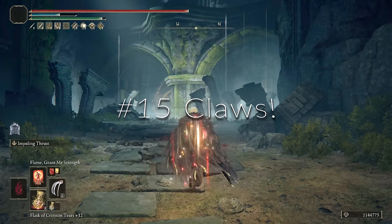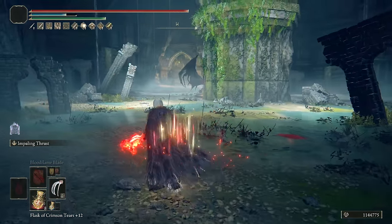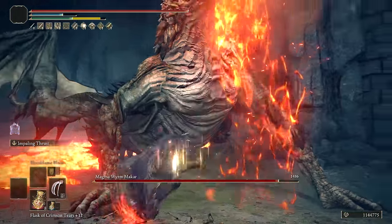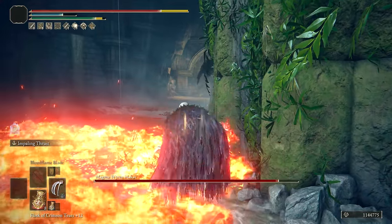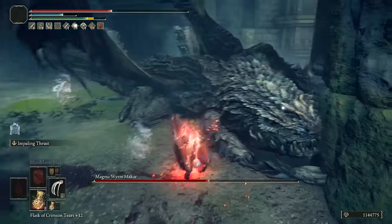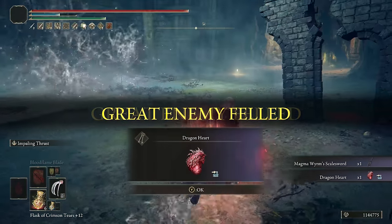At number 15 we have Bloodhound's Claws — but you can put any of the claws in this spot. They've all been good since the 1.08 buff to them, and they're a reliable choice for bleed and successive attack damage. These particular claws are excellent in heavy affinity, giving you a Strength option that's also really fast. Piercing Fang or Impaling Thrust are fun Ashes to put on these for some poise damage. You end up with around 100 bleed in total when you add in Bloodflame Blade, which is very quick buildup on a fast weapon. The Magma Wyrm is incredibly slash resistant, but we're able to absolutely shred its HP on New Game Plus 7 — it just shows the power of claws.